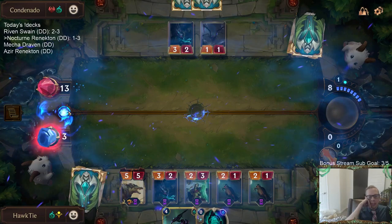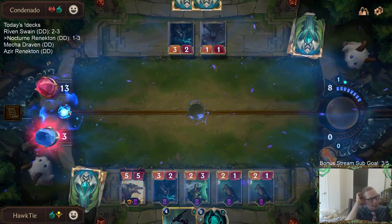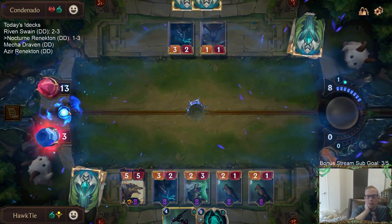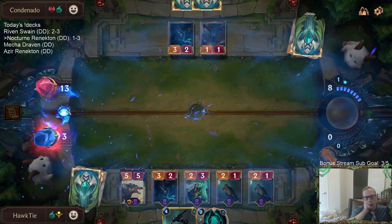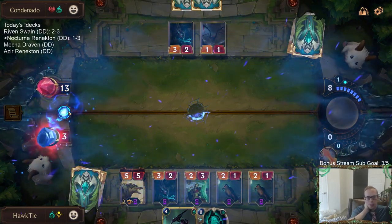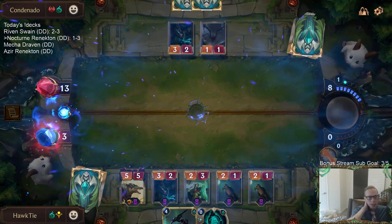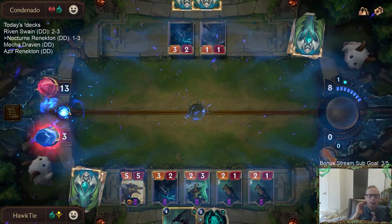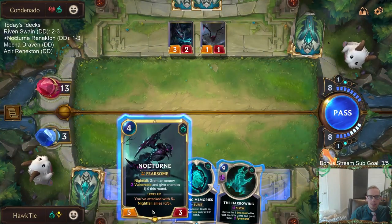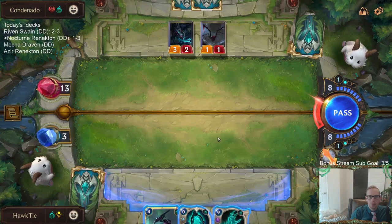That's not as much as I was hoping for. The Renekton turns into an 8-8 when it attacks, but they just block 3-2, block 2-3. That's 12 - that would go to 1. I could copy Doom Beast. It may be better just to copy Doom Beast right now. I could just copy Doom Beast and then play Nocturne and try to have Harrowing the next turn. But then I don't have a good block from an open attack.